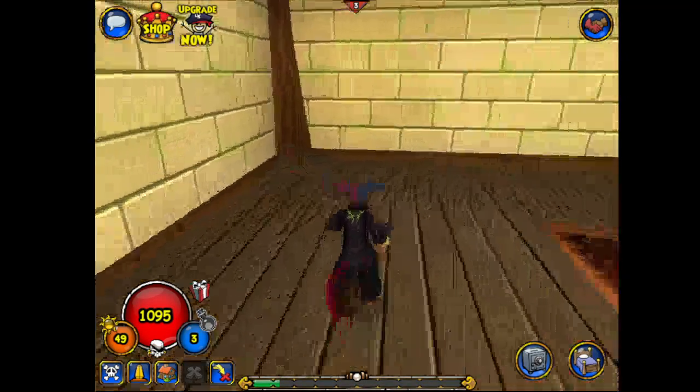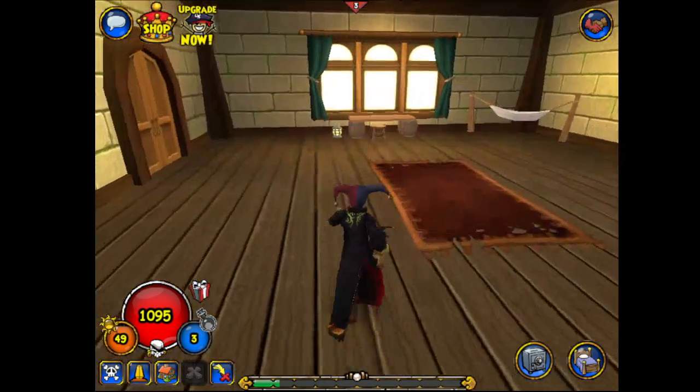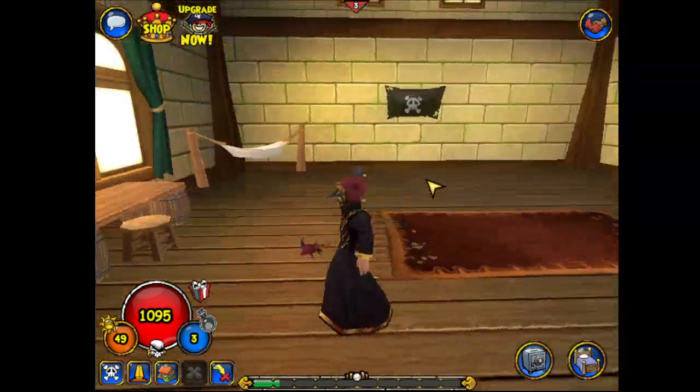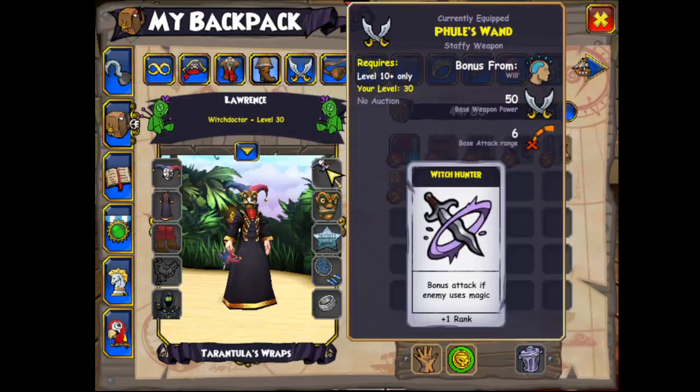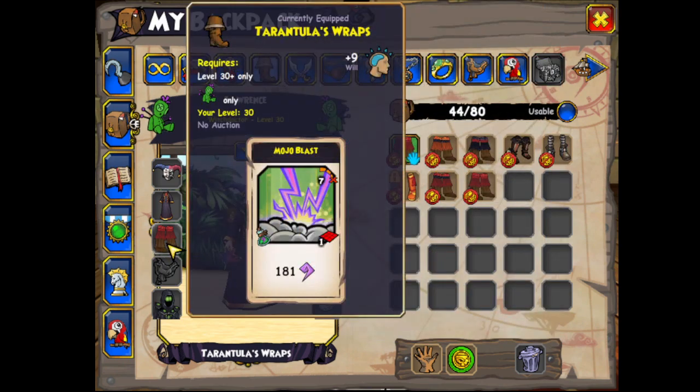Hey, what's up y'all, Fearsome here. We are on to the level 30 Witch Doctor, and this is actually where the Fool's weapon comes in — you'll continually see this weapon pop up. It gets actually a little bit better because he gets stuff like Mojo Blast right here, which starts to outpace Artillery and Gunnery and those variants, so it becomes a whole lot more powerful.